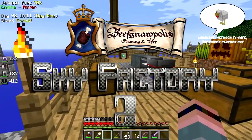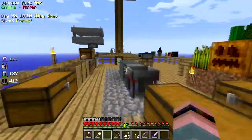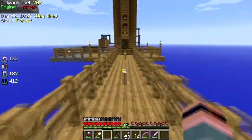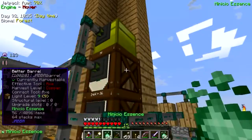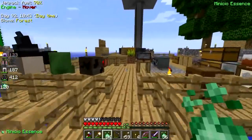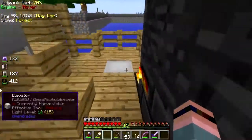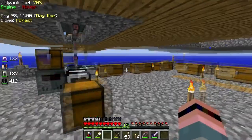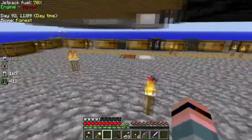Hey folks, welcome back to Sky Factory 2. I've been a little busy over Labor Day weekend. I moved the Manyullyn barrel, swapped in a fresh barrel - you could have just put an upgrade on it - but it's cheaper to just make a new barrel. I swapped out the barrels, brought the full one here where I actually use it. Did the same with gunpowder and bones, and added string and enderpearls, which I don't have hooked up down there because I get those in manageable quantities.